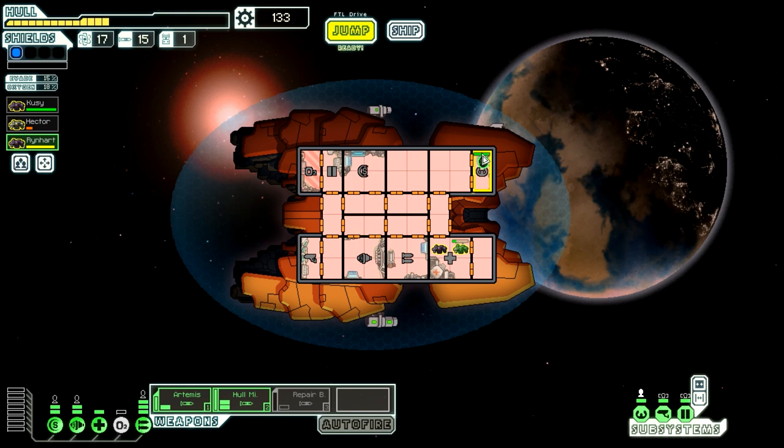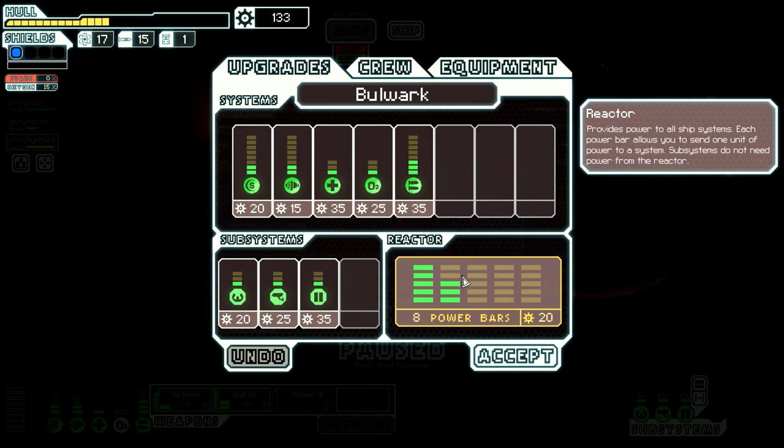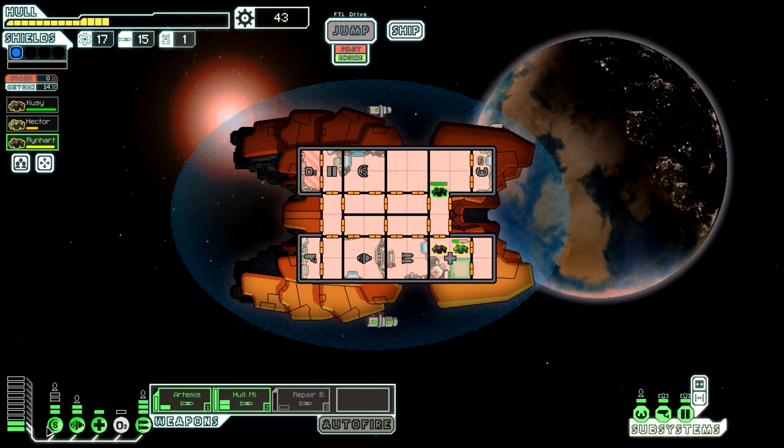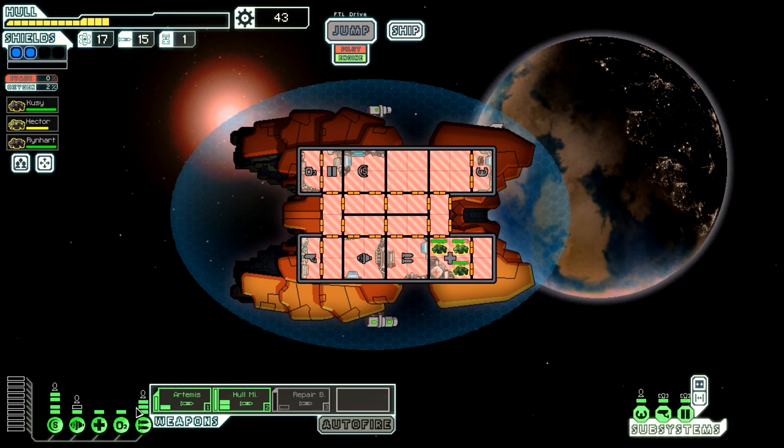Let's buy some power, buy some shields. Let's see — that seems good. Get our HP up then we'll go ahead and jump. I really need to buy some hull though. Oh my god, are we about to actually — I think that's a better way to get oxygen to spread. I've never messed with the oxygen too much so I'm not actually sure. Let's go ahead and jump.